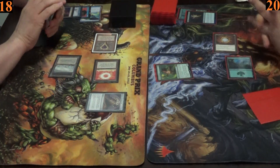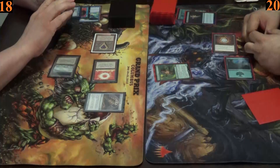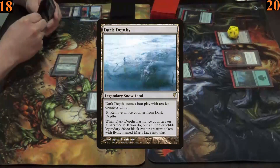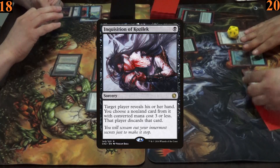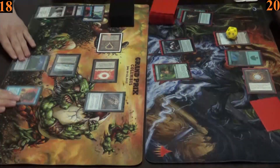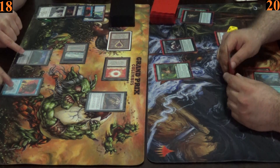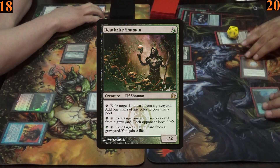Ryan then casts Sensei's Divining Top and uses his floating mana from the Sol Ring to check his top three cards with Sensei's Top, then passes. Armin plays Dark Depths, which comes in with ten ice counters. Next he casts Inquisition of Kozilek, which forces Ryan to reveal his hand. Ryan discards Monastery Mentor, as it's the only card in his hand with CMC three or less.